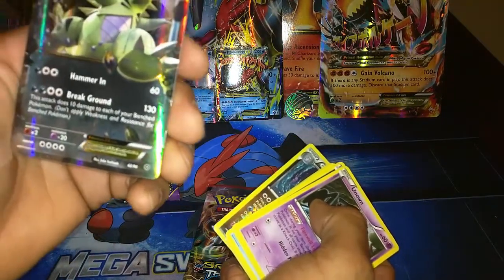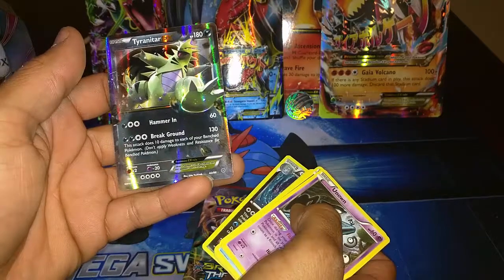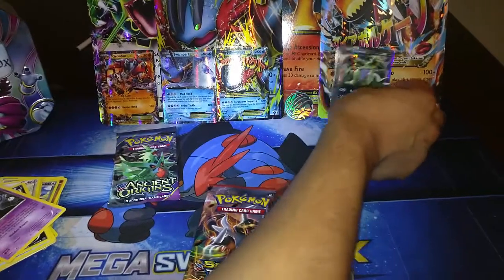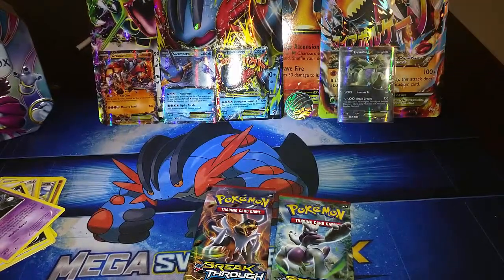And then we get a Tyranitar EX — exactly what he needed right there! We just called it. Wow, so we managed to get a Tyranitar EX and that Groudon EX — just two behemoths in this box opening. Already three booster packs left, so let's keep this going. These have already been pretty good pulls, if I do say so myself.